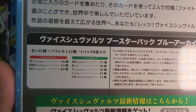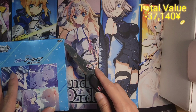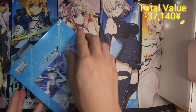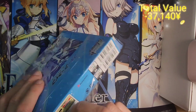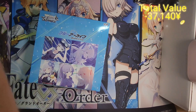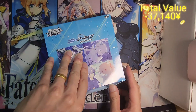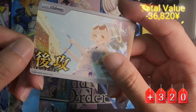For this set, there are no SSP, SEC, or anything like that, but there are 45 SPs — that's an SP for a lot of the characters you see in Blue Archive. Of course, some of the fan-favorites are going to cost a lot more, and some of the not-so-popular characters won't cost as much. But even if we can get an SP today, that would be really good.